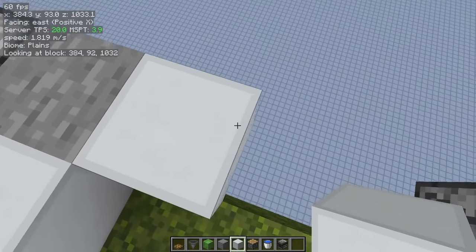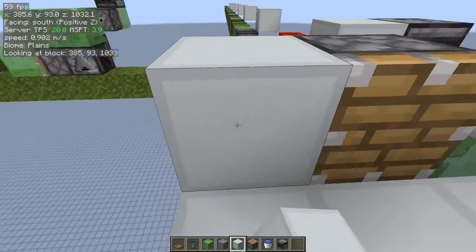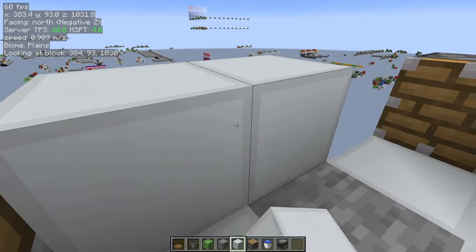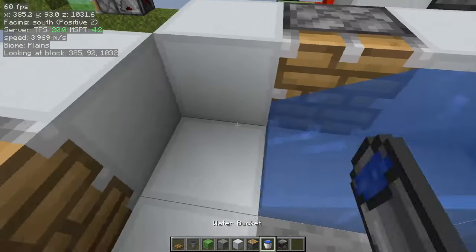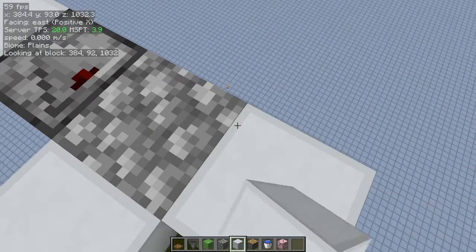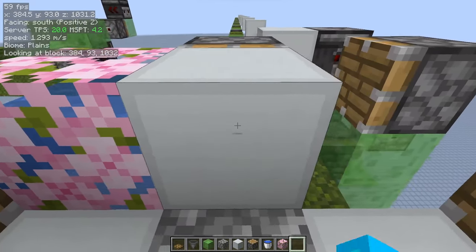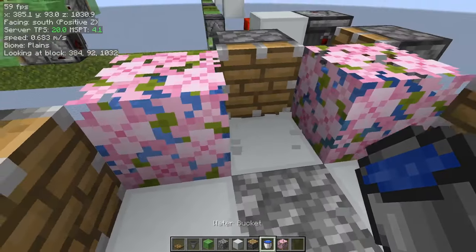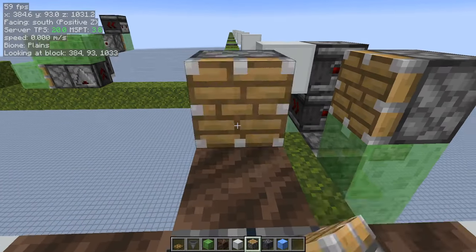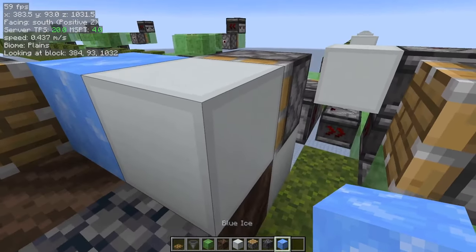This next part is different based on which type of stone you wanted. For limestone: go out two in each of three directions, place a piston on each end, fill in the spots, fill in the walls, place water there and water there. For cobblestone, start similarly: go out two in each direction, place a piston on each end, and place a waterlogged leaf on both sides — and that's it. For basalt: bridge out two blocks where the first one is soul soil, place a piston on each end, and place blue ice on both sides.